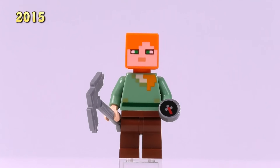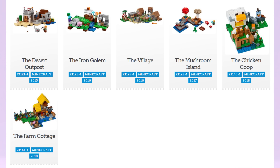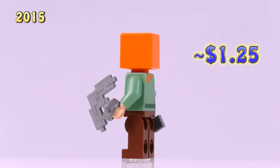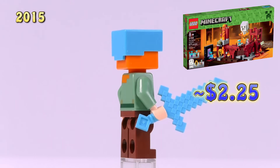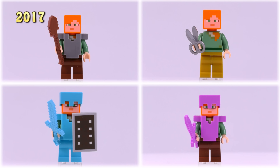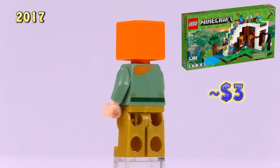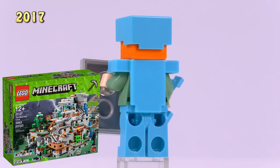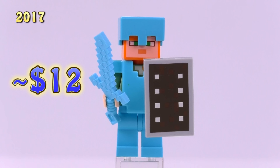Now let's zoom through Alex. The first version appeared in the Desert Outpost set in 2015 and was released in six sets total without any armor - super common, just a dollar twenty-five. Alex came with a diamond helmet in the Nether Fortress set, also in 2015. Then iron armor for the legs in 2016 for the Jungle Treehouse set. 2017 brought four more releases: just iron armor in the Witch Hut set, golden pants in the Waterfall Base set, and then a complete diamond setup with a shield from the Mountain Cave set - a twelve dollar fig, among the most expensive.